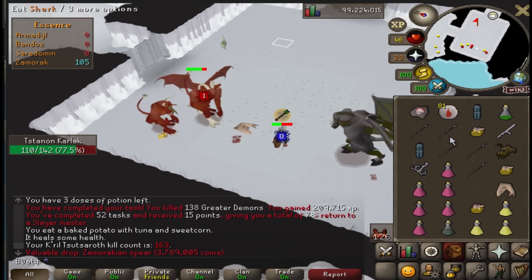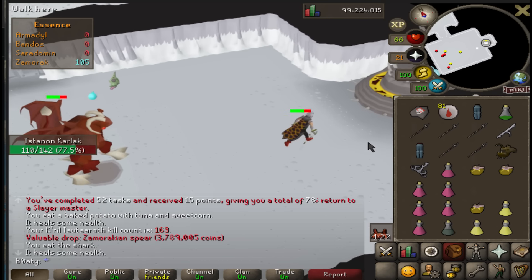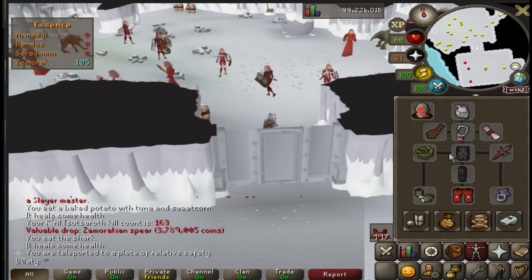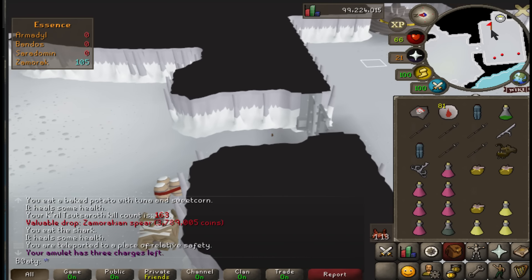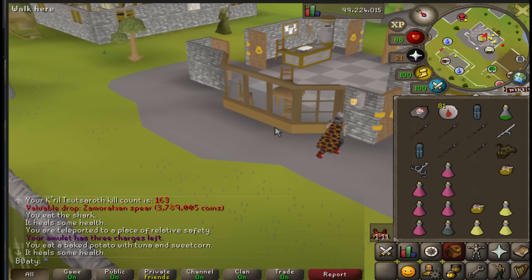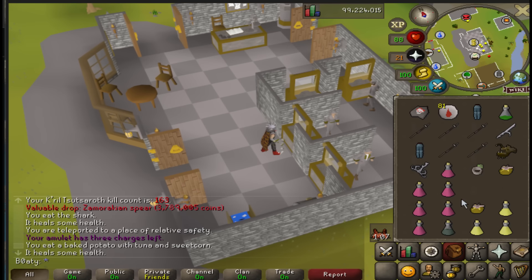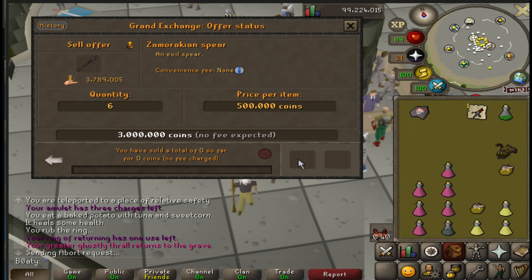Look at the inventory - five zombie spears. Unfortunately we did not get the Staff of the Dead. Probably should not tell you to go to Edgeville. All good - I could get another task and go back if I feel like it, but for now not bad.